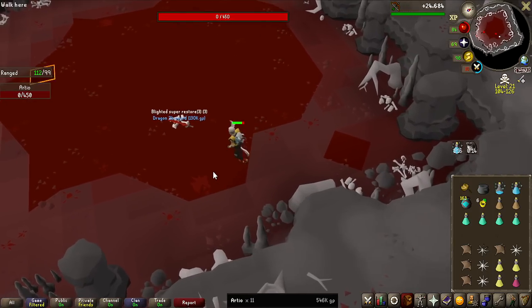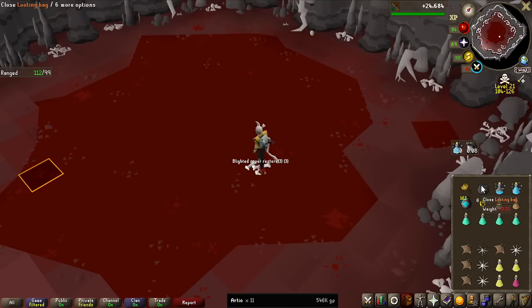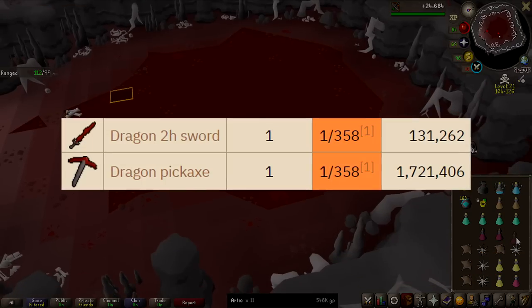This early already, we have a dragon 2-handed sword — another collection log slot. I've got this from various other bosses in the wilderness. That is unfortunately the same drop rate as a dragon pickaxe, which is definitely worth quite a lot more though.